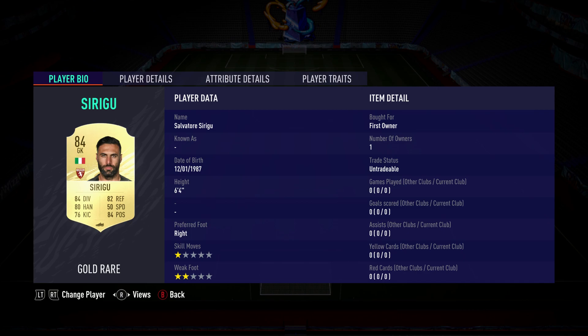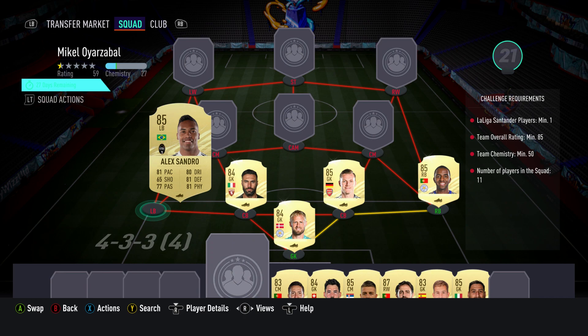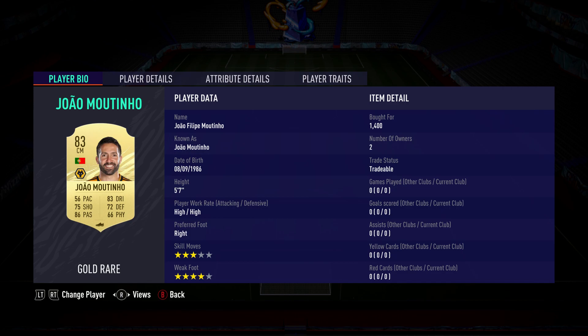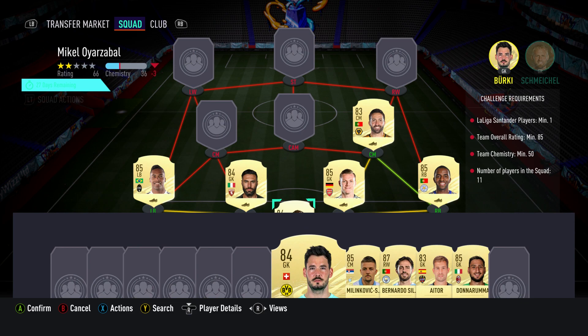The centre back on the left is Salvatore Siligo — should be able to get him for about 3,000, maybe a bit less — plays for Torino in the Italian first league and is Italian. The left back is Aleksandro, bought for 7,500 — plays for Piemonte Calcio in the Italian first league and is Brazilian. The centre mid on the right is Jaume Martinio, bought for 1,400 — plays for Wolves in the Prem and is Portuguese.